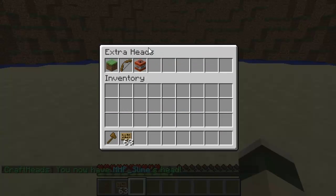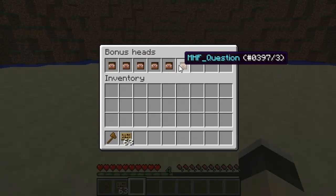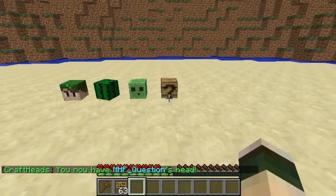Opening Craft Heads again to quickly have a look at the extra blocks — so these are the bonus blocks. You've got the arrows, the exclamations, and these are really cool to have on your server too.